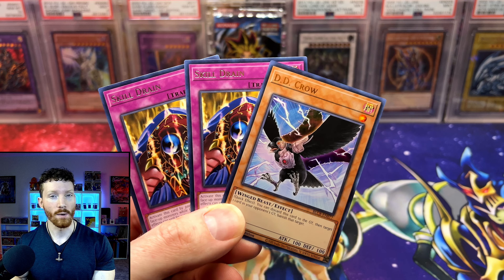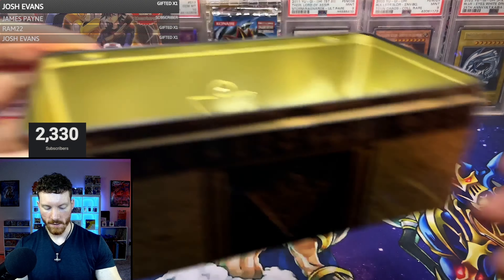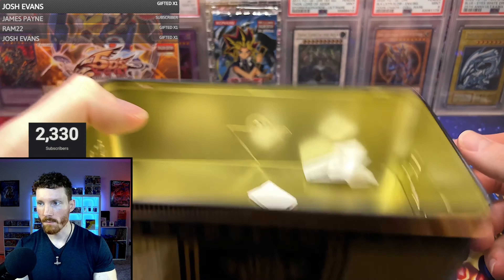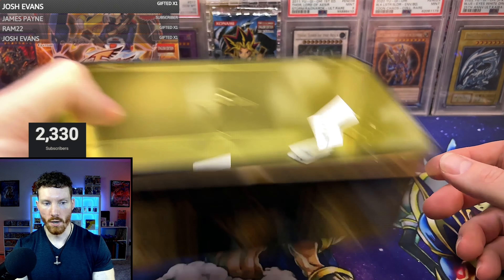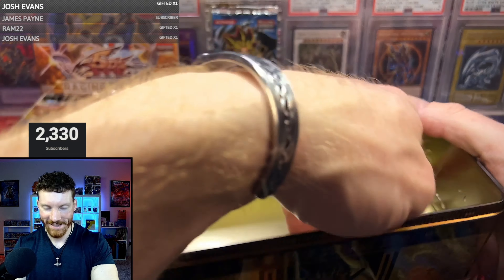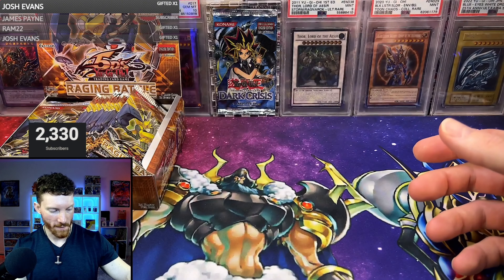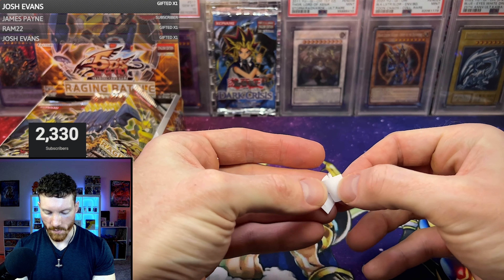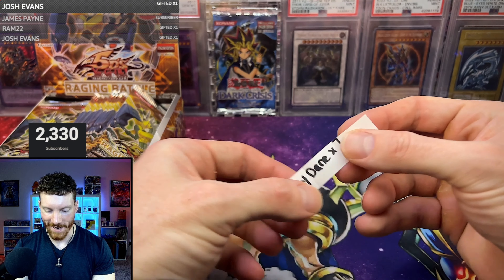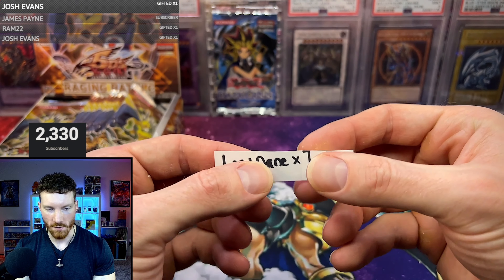Let's get into this booster box and see what pulls we're going to get. Let's see who is going to be first for this amazing first edition Raging Battle box break. We'll grab this one right here because it came to me first. Our first breaker for this video — it is Lazy Dane, coming in with seven packs, kicking us off strong.